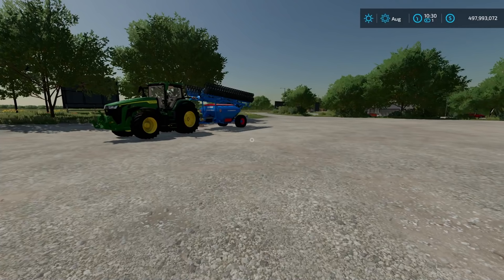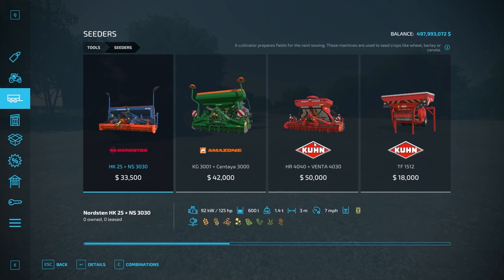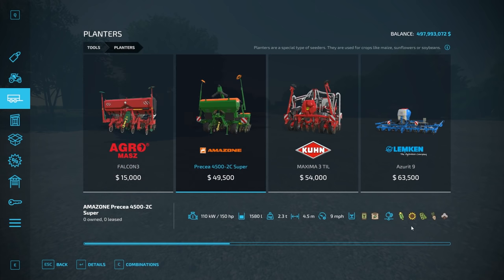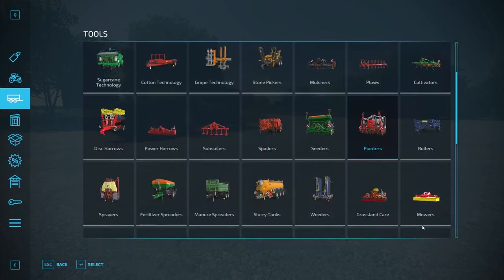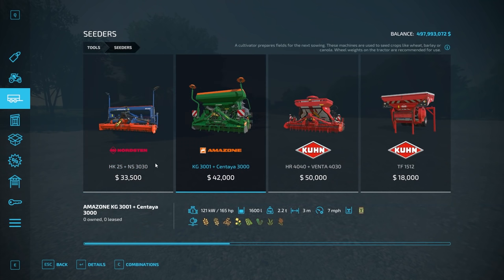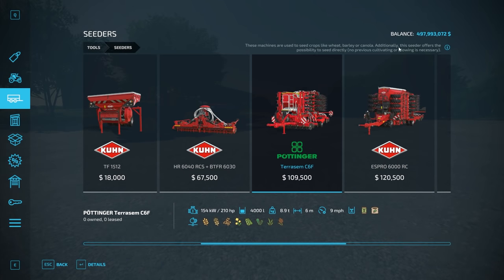Now talking about the seeder: you need to buy or lease a seeder, found under seeders in the store. Make sure it has the crop types you need — wheat, barley, oats, canola, soy, and sorghum. Planters are not going to plant most of these crop types, though you can use them for soy. Also note that direct drill seeders say 'no previous cultivating or plowing required' — if it says that, you can skip the field prep step.